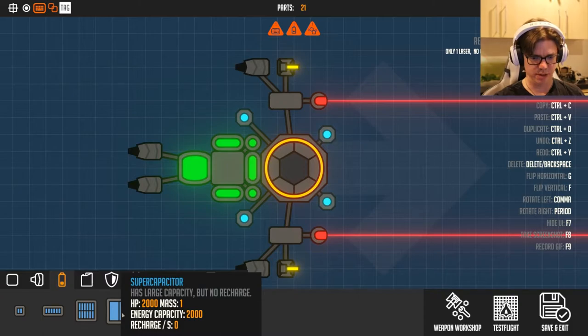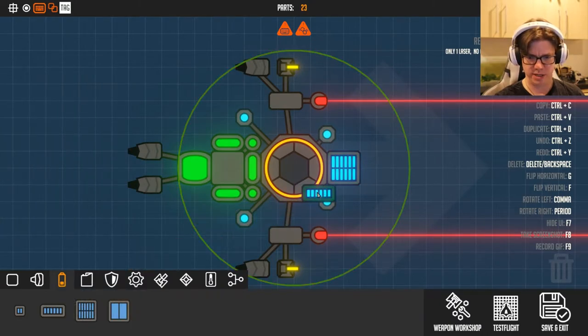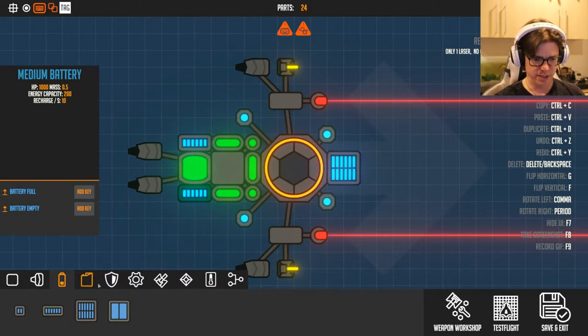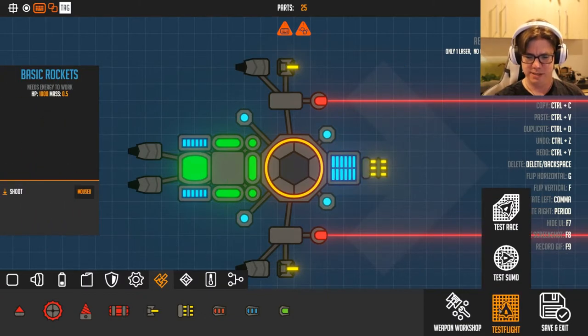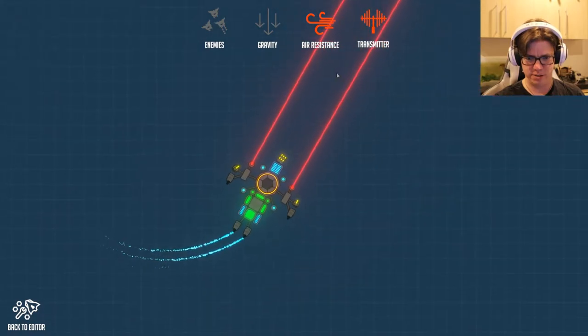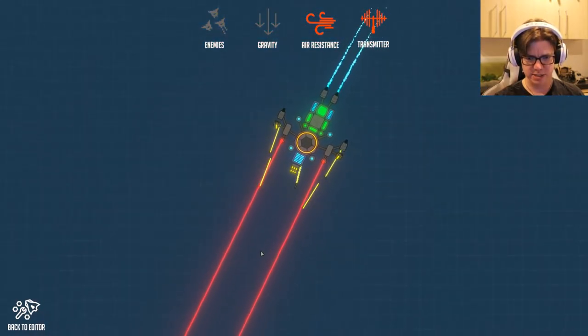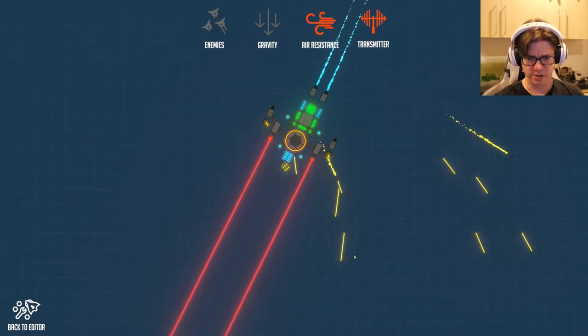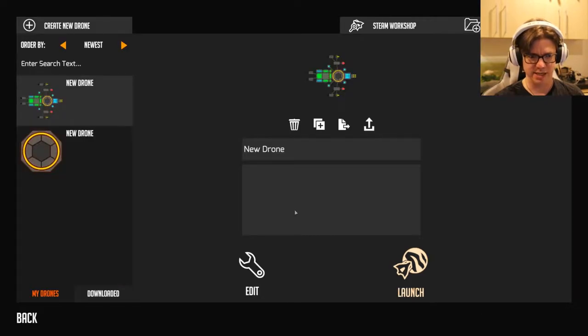Let's go ahead and delete that and give it some power. Super but no recharge. Energy capacity 2,000. We're going to go down here and give ourselves just enough power to do some stuff. Give me my weapons - where are my weapons? There we go. Now let's try this bad boy out. It does work. Let's go do the mission. Save and exit. Let's launch it.